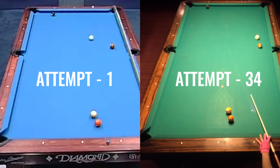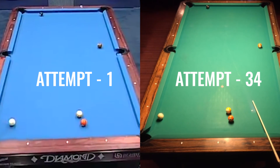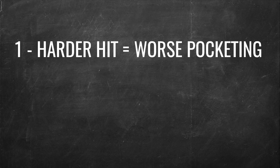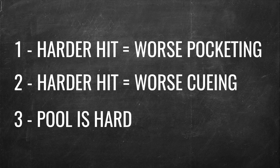It took me 34 tries to do what Cory Duel did on his first attempt, so I learned three things. Number one, the more speed, the less accurate my pocketing. Number two, the more speed, the less accurate the point of contact on the cue ball. And number three, pool is really hard. Thanks for watching, and thank you to Society Billiards for letting me film in their wonderful pool hall. If you have any comments, questions, critiques, or criticisms, go ahead and leave them below and I'll try to respond as best I can. Thanks, and join us next time.